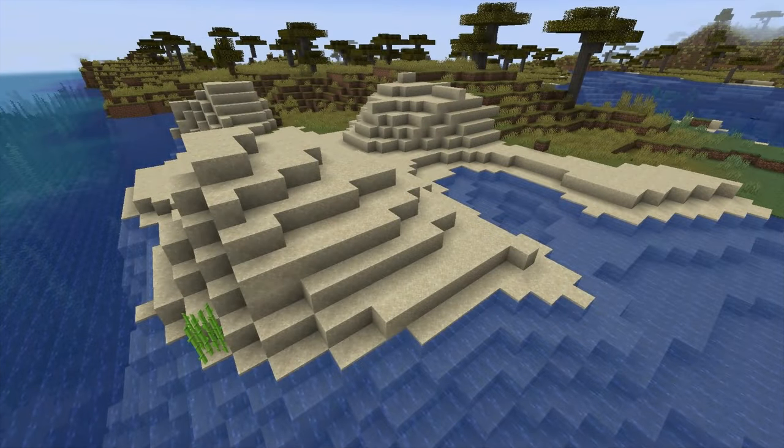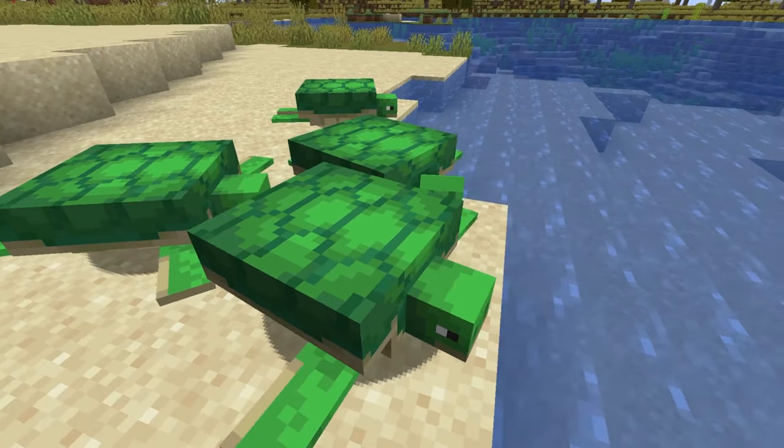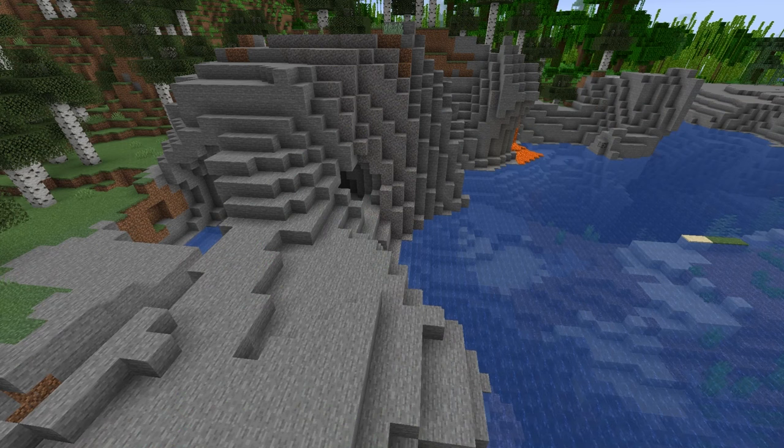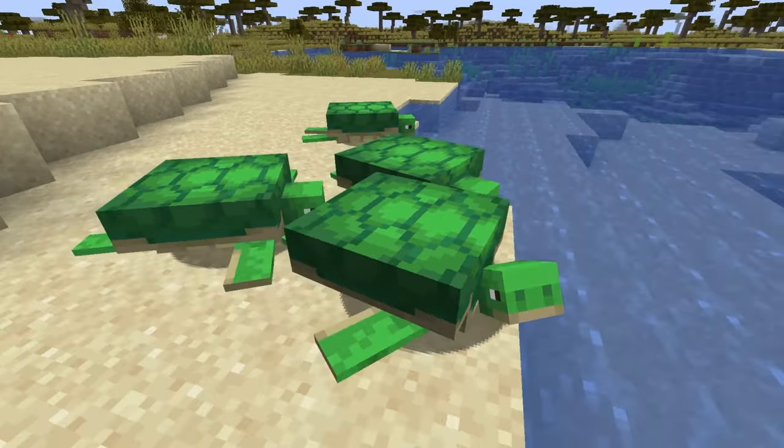Where to find turtles? Turtles will spawn in the beach biome on sand during daylight. They will only spawn during the day in this biome. They won't spawn on other beach variant biomes like stony shores and snowy beaches. They can spawn in groups up to five.